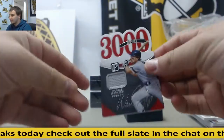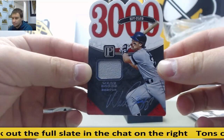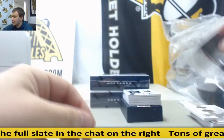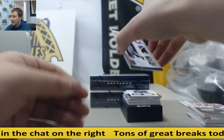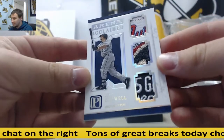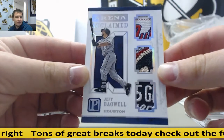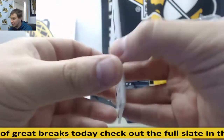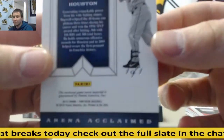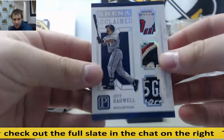Starting off for the Red Sox: Wade Boggs Jersey, to 99. And this is a sick card right here — Triple Patch Jeff Bagwell. Disgusting patches. Triple Patch Jeff Bagwell, and that is obviously a 1 of 1. Really, really nice card for the Astros.